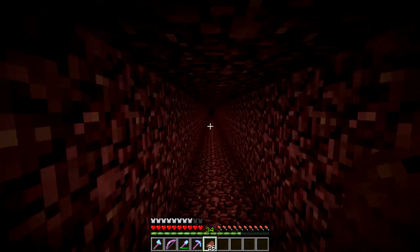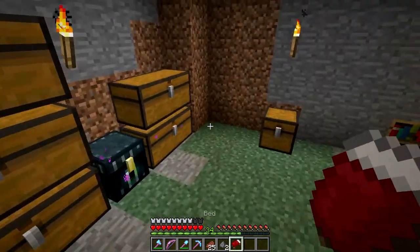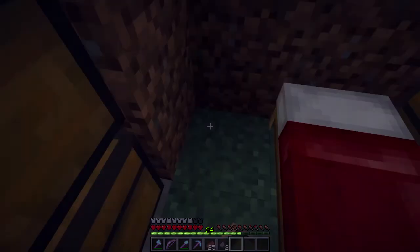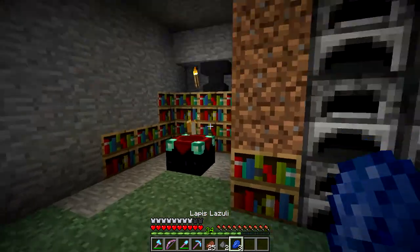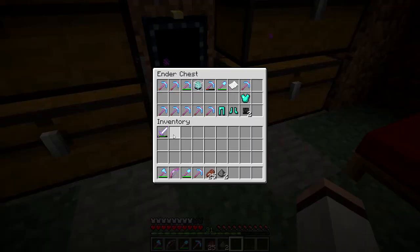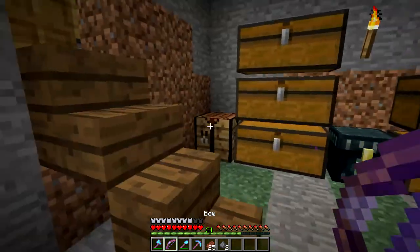Let's see what we can build today. It's bad outside — there are a lot of creepers. Don't blow up! I'm sleeping on the ceiling apparently. Three lapis — perfect, let's enchant this sword. Sharpness four, Knockback — that's a really good sword. I'll put that there and return to spawn later.